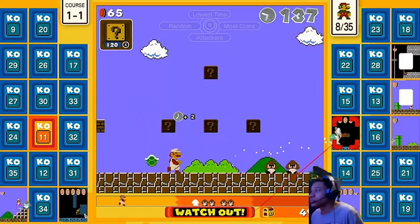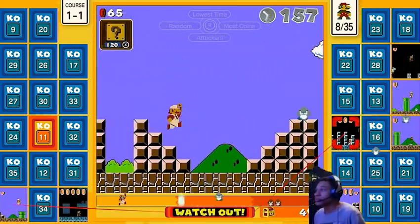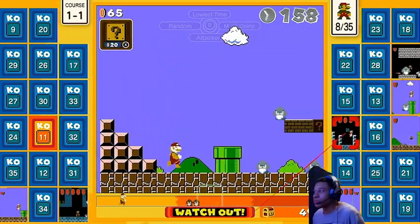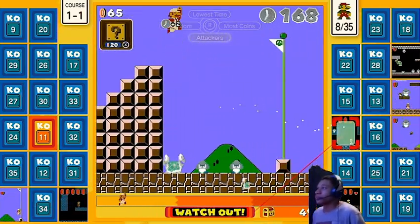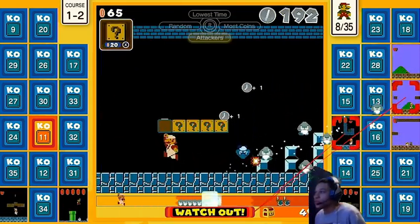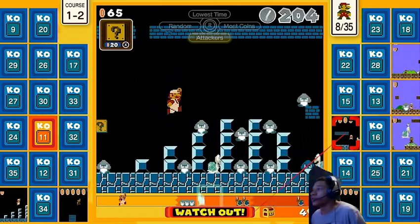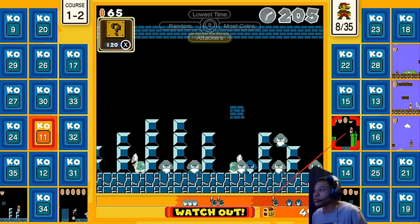If you have more coins, you'll have more opportunities to grab a different item, which can save you if you're one of the last few people standing. And you might need a mushroom, a fire flower, or a power block just to take out a lot of enemies that are grouped up together — because this is either your opponent just threw everything at you.